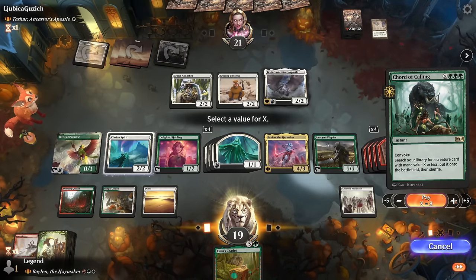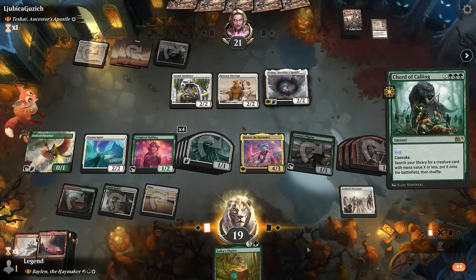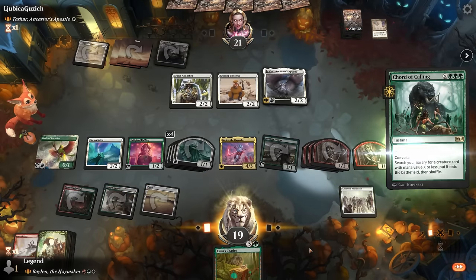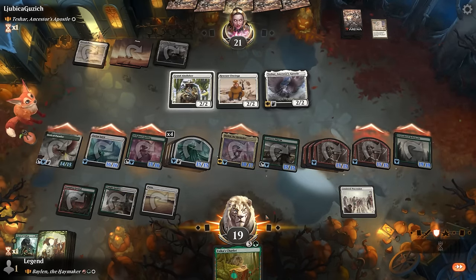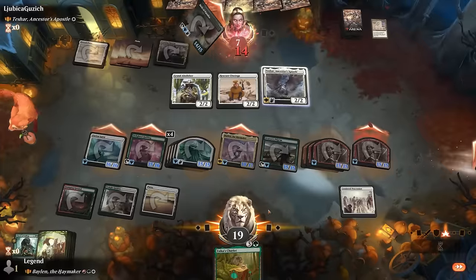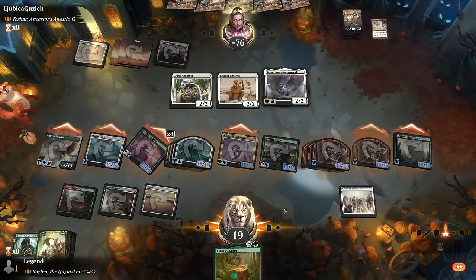Court for eight — that's the magic number. Get a Craterhoof Behemoth and smash. On to the next one.